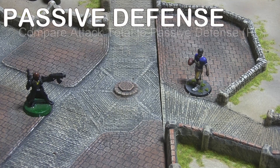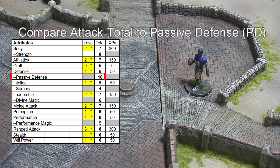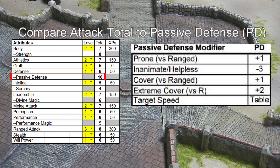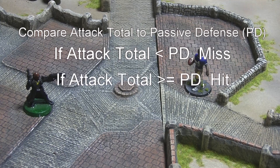The next step is to compare the attack total to the target's current passive defense score. This will be based upon the target's passive defense attribute score, based upon the target's size, and then modified by various factors such as target speed, cover, and whether the target is inanimate or helpless. For example, an average-sized human standing still, in the open, and not helpless, will have a passive defense of 10. If the attack total is less than the target's current passive defense, the attack misses and there is no need for the target to attempt active defense. If the attack total equals or exceeds the target's passive defense, however, the attack will hit with a success margin equal to the difference.